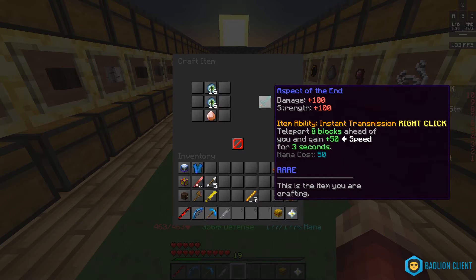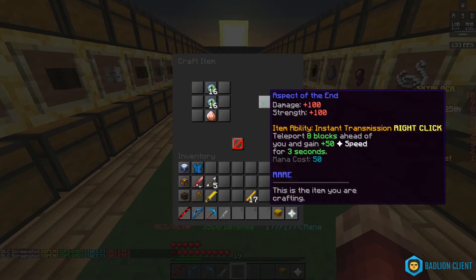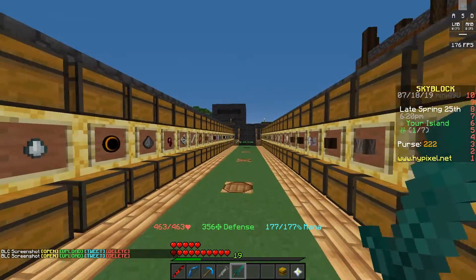Boom — Aspect of the End! That is gorgeous. I am super excited. There we go, Aspect of the End! Someone in chat says you can't teleport on your island. Rip. But yeah, we finally have an Aspect of the End sword!